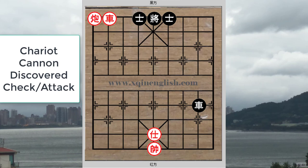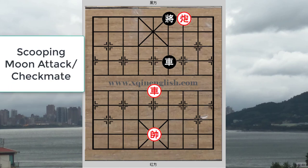If the chariot was behind the cannon, it would be called the detonating mine attack, which will be discussed slightly later in the tutorial. We shall now go into the scooping moon attack, which is one of the most basic endgame situations that must be learned by every beginner.